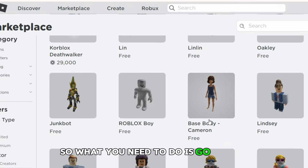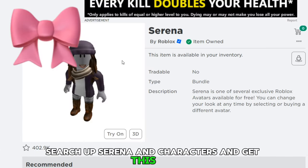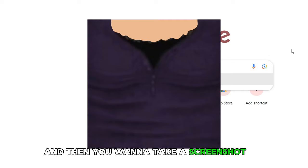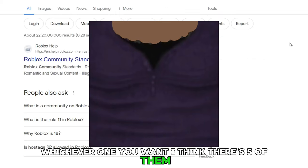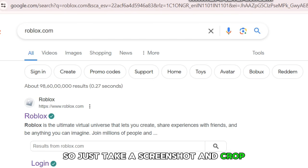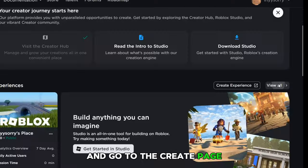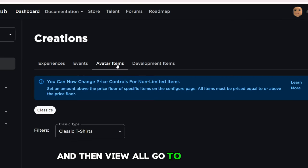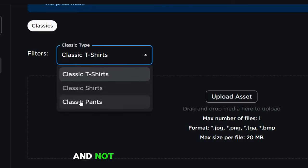So what you need to do is go to the marketplace, search up Serena and characters, and get this one. Then you want to take a screenshot of these photos, whichever one you want — I think there's five of them. So just take a screenshot. Then you want to go to Roblox.com and go to the create page, then view all, go to avatar items, and make sure you're on classic t-shirts and not classic shirts or pants.